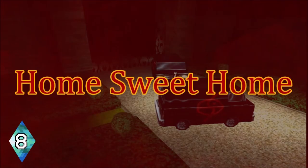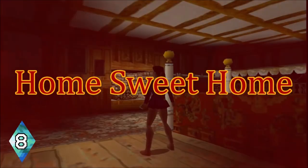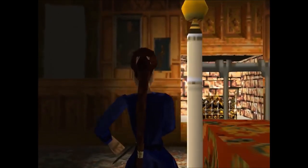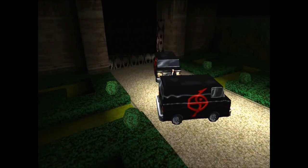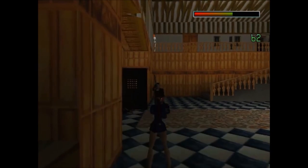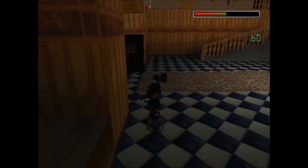Number 8: Home Sweet Home. Home Sweet Home is the perfect finale. This time, the enemies come to Lara's stomping grounds. Here you run around her manor laying waste to the very last enemies of the game. No puzzles, really no platforming — just full-blown combat, and it's a lot of fun.